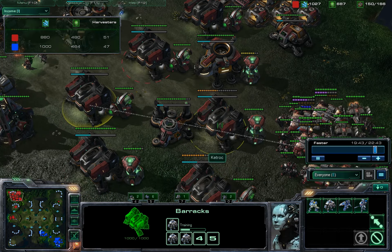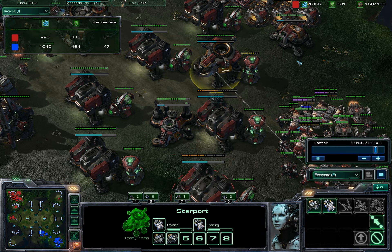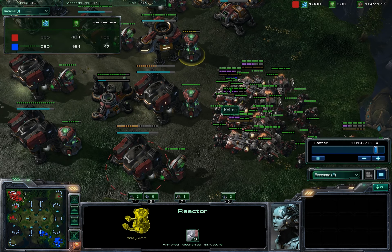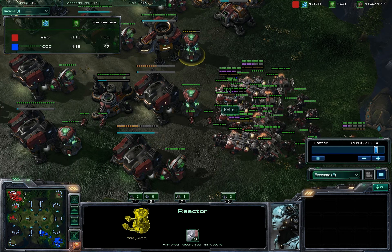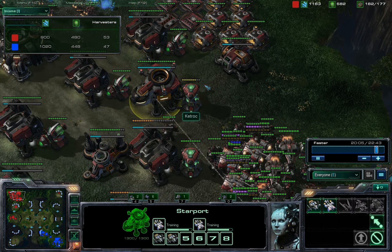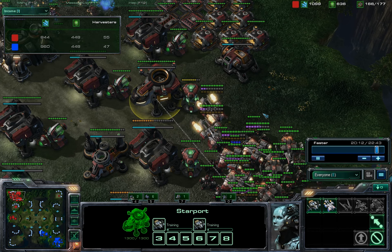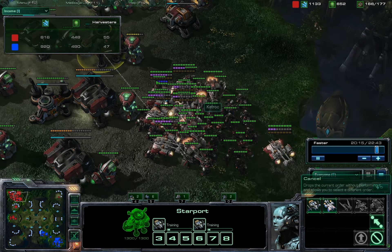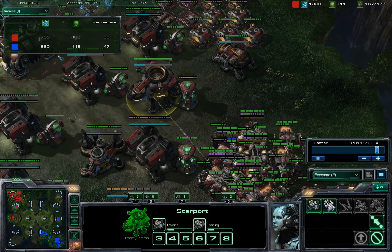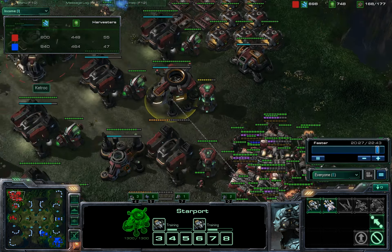When you do face Colossus, one thing you could consider is throwing down another starport with a reactor. That way you can get enough Vikings and Medivacs, because sometimes I get stuck choosing between the two and I'm not sure what to get. Also a good idea if you're facing a Zerg army that includes a ground mix but also includes Broodlords and Corruptors to protect them — then you probably want Vikings and Medivacs out. A second starport is always a good idea.